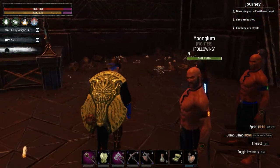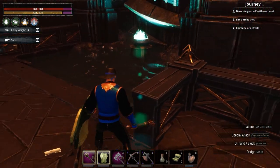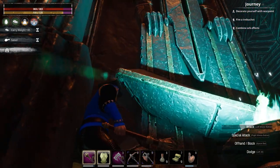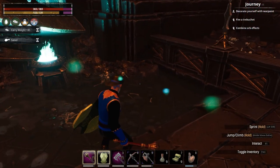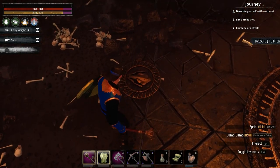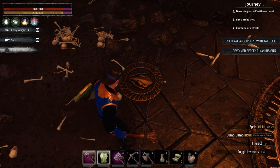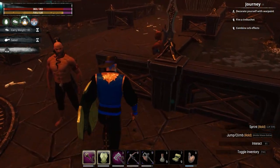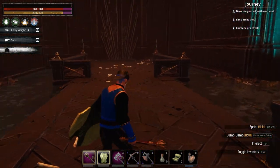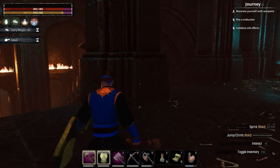So, Sanctuary of the Snake Men. Got anything cool here right at the beginning, like a sigil or statue? I don't see any... oh there it is — press E to interact. I have acquired new knowledge: Devolved Serpent Man Insignia. All right, we got that. Didn't see a statue though, so once again we're a little short on the statue. The guys opened the door for me, so let's go in and see what — oh, this one is cool, it's got fire burning and stuff!